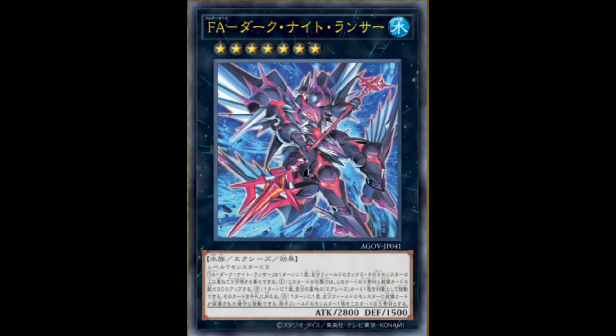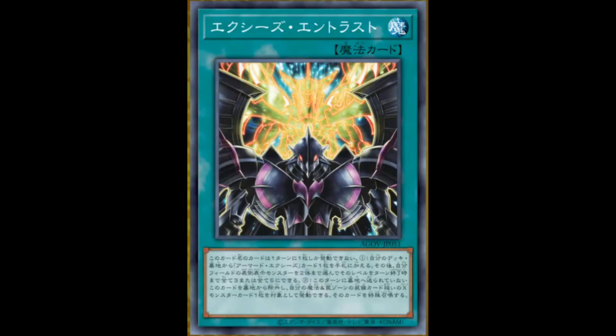And now to the only normal spell, Exceed and Trust. You can only activate one of these per turn. Its effect: add one armor Exceed card from your deck or graveyard to your hand. Then you can make all level 1 and 2 monsters face up that you control become level 3 or 5 until the end of the turn — basically your searcher while also setting up your plays. This is already pretty good for the deck. Really doubt this will see lots of play, but you can. Second effect: if this card is in your graveyard — except during the turn it was sent there — you can banish it, then target one Exceed monster treated as an equip card in your spell/trap zone and special summon it. Very helpful second effect, and overall just pretty good because it sets up everything.